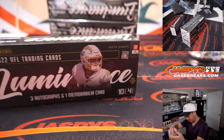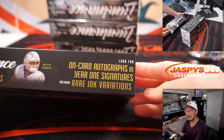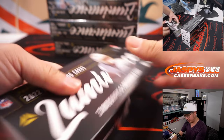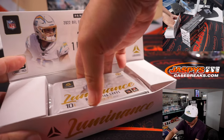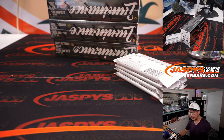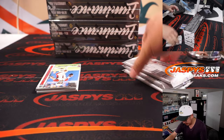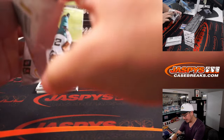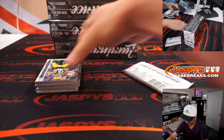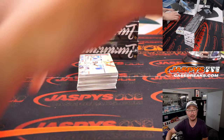And our first box — my first live look at Luminance. Three autographs, one memorabilia card per box on average. We've got some stuff that's going to be on card, ultra-rare inserts, et cetera. I think Adam was mentioning about cases — I don't know if there's a traditional one-per-case situation here, but maybe we'll find some short prints or something like that. I do like the Luminance. It's a pretty design — I personally like it a lot.